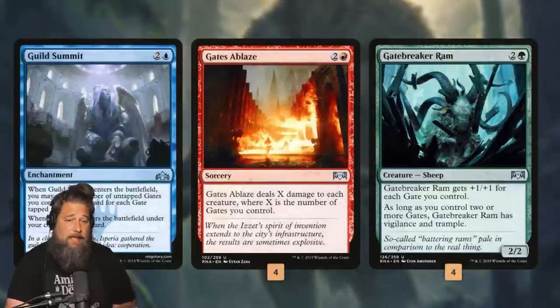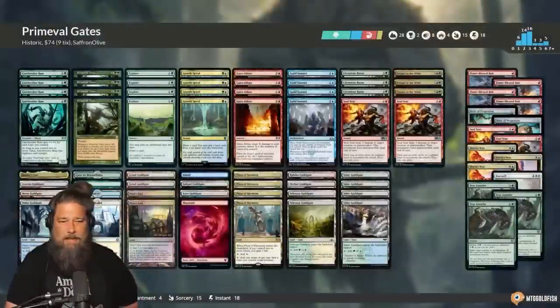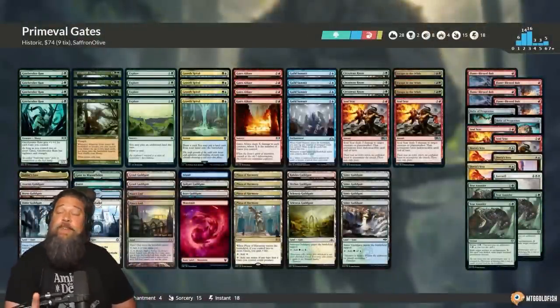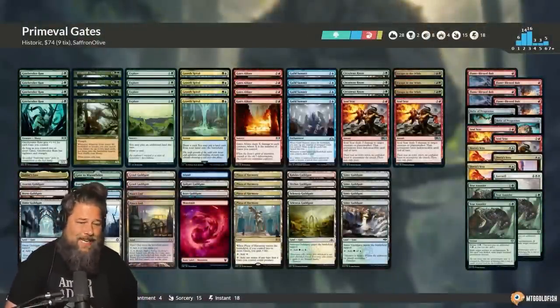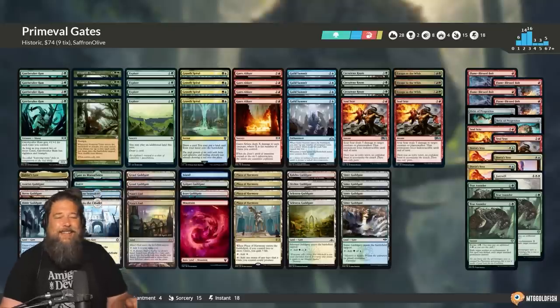The reason to play Gates is the really good payoffs: Gatebreaker Ram is massive and a nice backup plan with Primeval Titan. Gates Ablaze is a really strong sweeper. Guild Summit actually just outdraws the One Ring most of the time — it's an absurd source of card advantage. The sideboard has removal, sweepers, and some Vetoes for the control matchup. That's Primeval Titan Gates: 15 rare and mythic for Historic. Let's jump into some games and see the power of Prime Time in the gate deck.